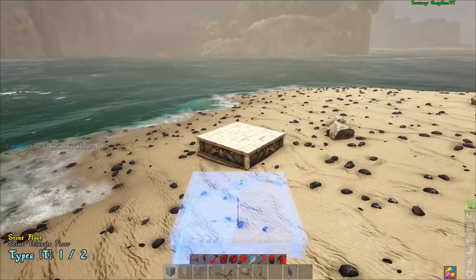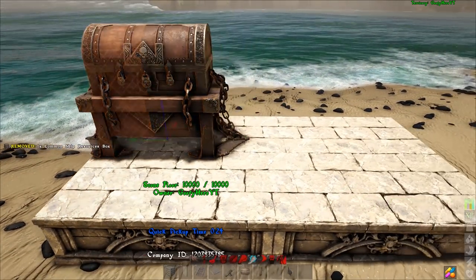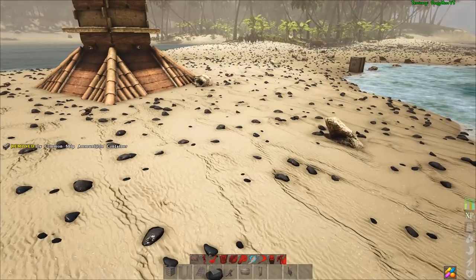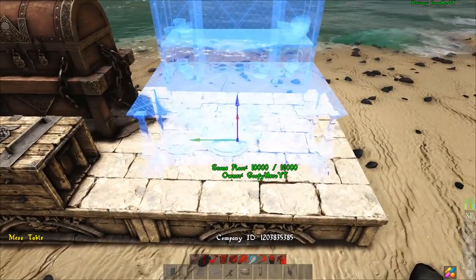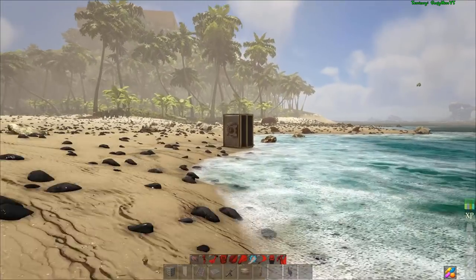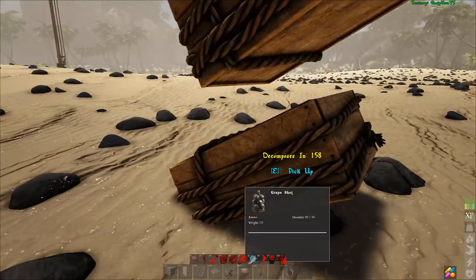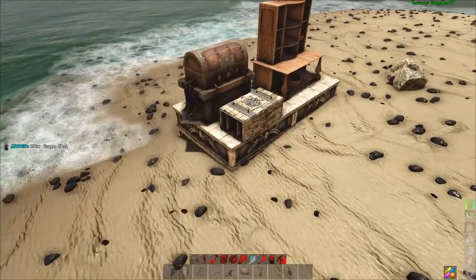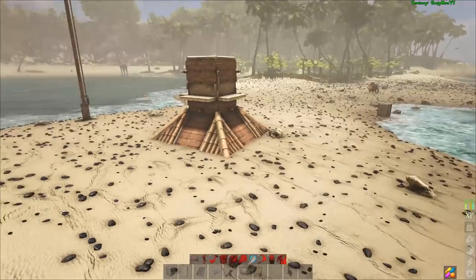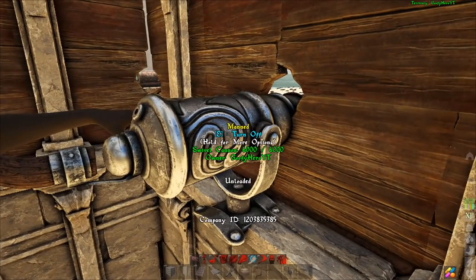Your ammo box and resource box you'll want to keep together. You'll also probably need a food larder — that's up to you. Place your resource box with the gold in it for the NPCs so they stay compliant and don't mutiny. Put the grape shot in the ammo box so the NPCs are all locked and loaded. Then put your food, water, or mess table so your NPCs don't starve to death.